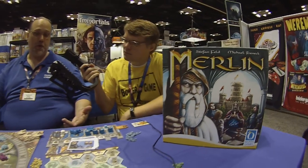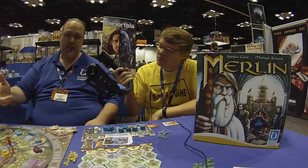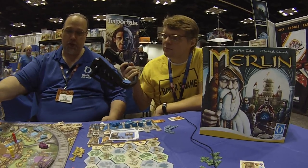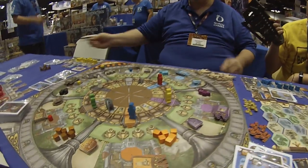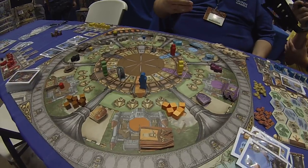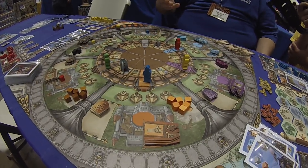But let's talk about Merlin. So Merlin is — we're all Knights, King Arthur's Knights, and we're on the round table. The round table in this game is the rondelle in the middle of the table, with lots of action spaces that the Knights can do as they move around the table.